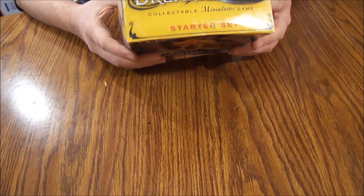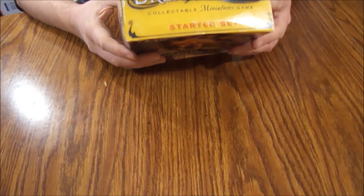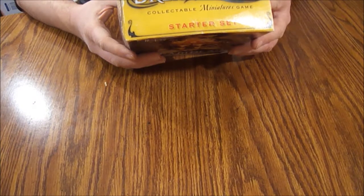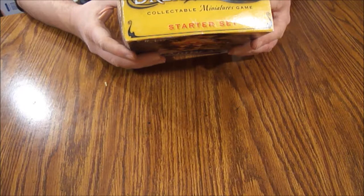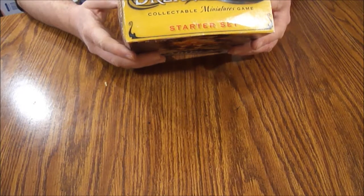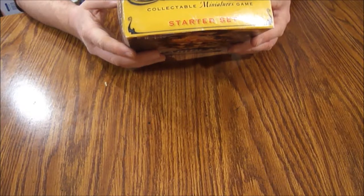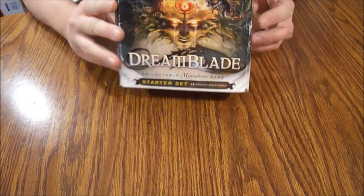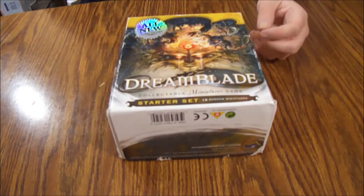The back of the box says this starter contains everything a player needs to get started: 16 randomized pre-painted plastic miniatures, each with its own base with stats on it, a double-sided full-color Dreamscape map, nine six-sided dice, and a rulebook. You can also get booster packs — there are 96 miniatures in the set.